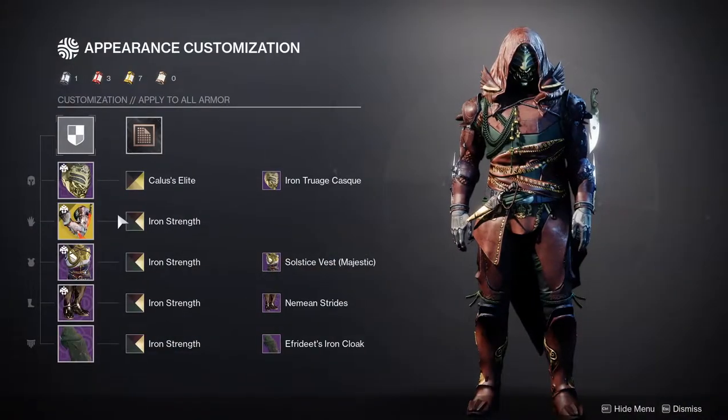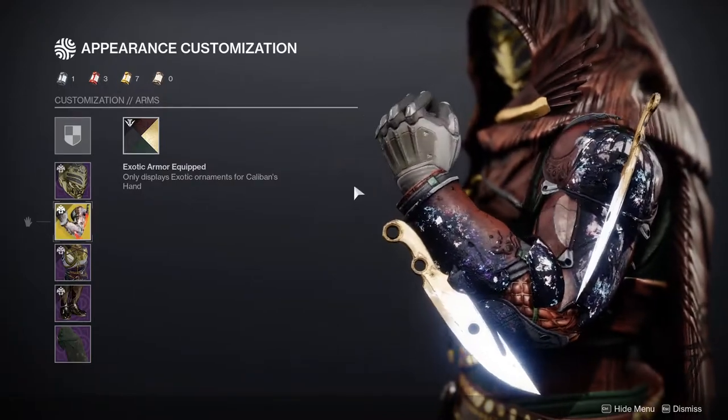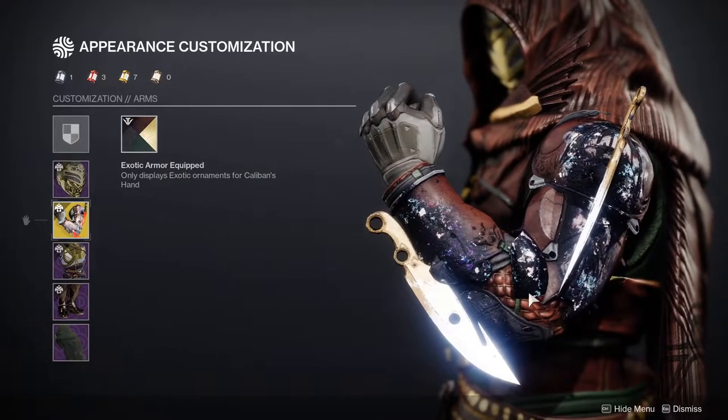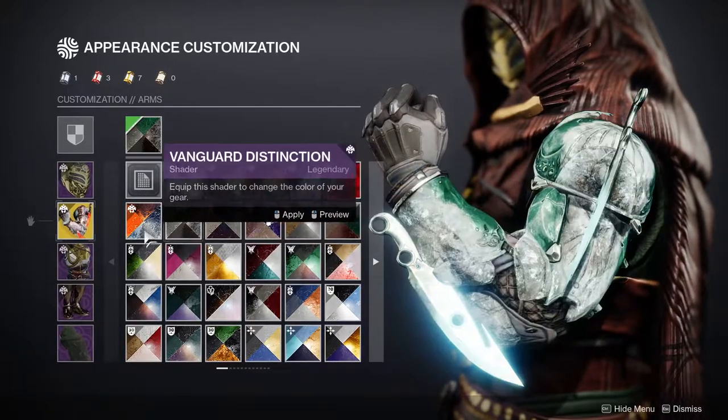So for the Hunters, we have Caliban's Hand. It's definitely a cool exotic, but you guys will immediately notice that it does have a char, and it does not matter which shader you use — the char will always be there.